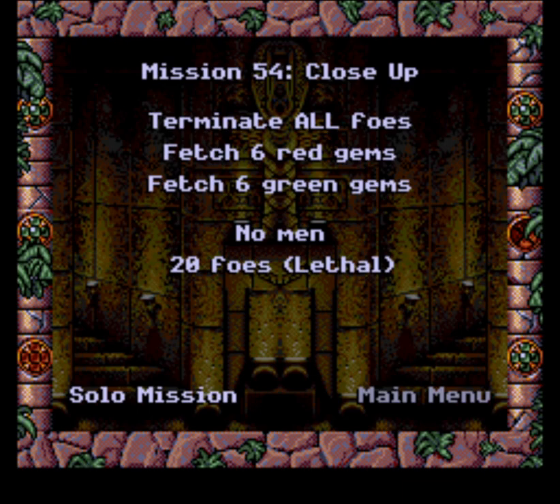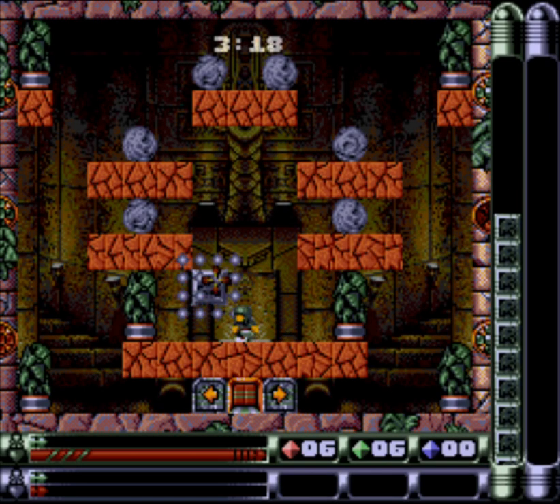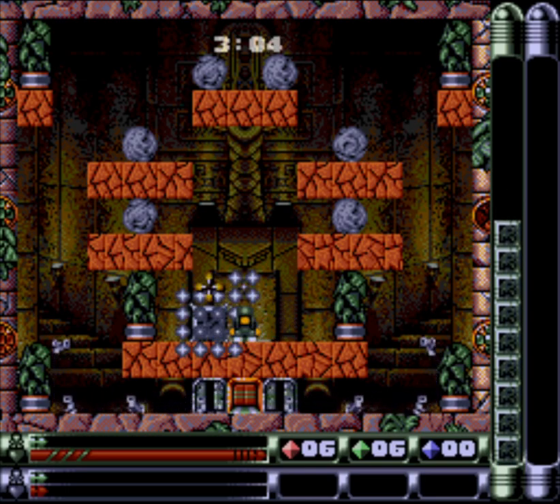Maybe it's close up. Terminate all foes — they're lethal, so that's a good idea generally. Six red gems and six green gems. Is this going to be the good old-fashioned way, or are the gems going to be laid out for me? This is going to be the good old-fashioned way. So they are a-coming — it looks like they'll just walk around the way. As long as I stay out of their way, I'll be fine.